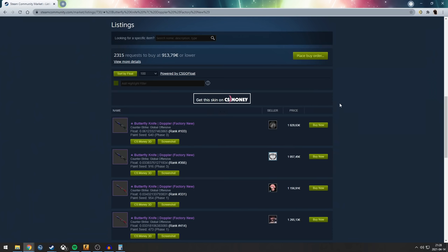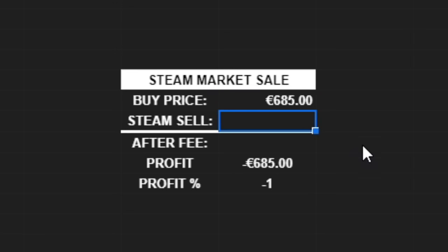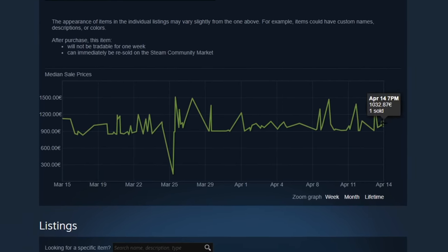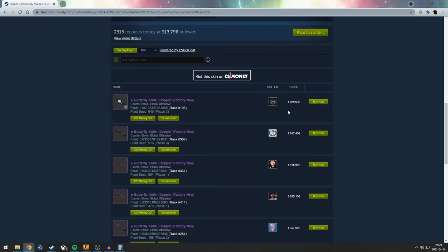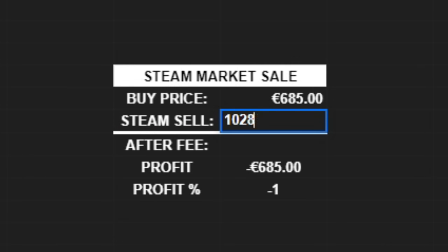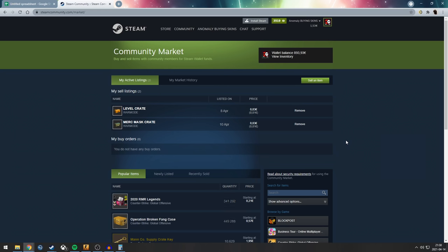There are even instant buy orders for 913 euro. But we have to take into account the Steam marketplace fee, so I made this handy little calculator. We input the purchase price of 685 euro, and we can see sales going for 1060, 1080, 1030, with a lot insta-selling for around 900. Let's say we're being slow and list it for 1028 euro - after the fee, that gives us 893 euro. We profit 208 euro, that's a 30 percent difference. We spent 685 euro but end up with 893 euro on our Steam wallet.